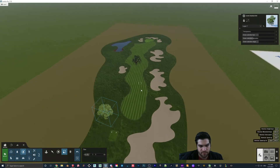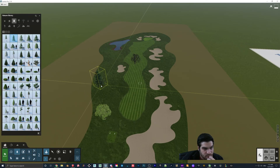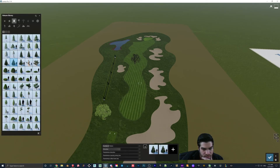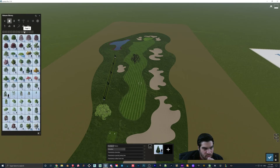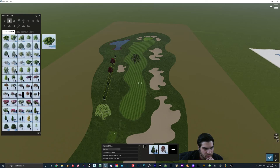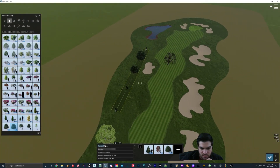Bring this down a little bit, something like that. Then we'll just paint the rest of the trees on. We'll go to nature and add in some other trees here. English oak — whatever. We'll just do these trees and increase the number.